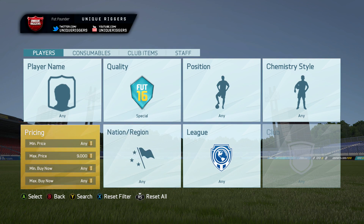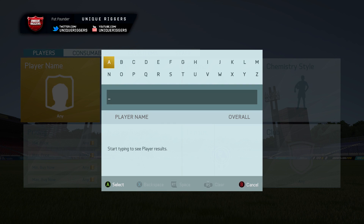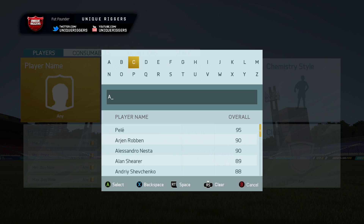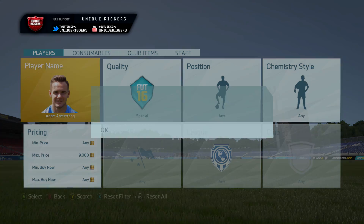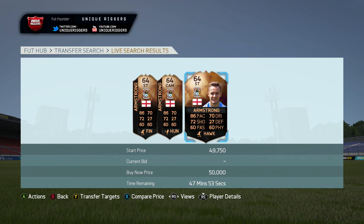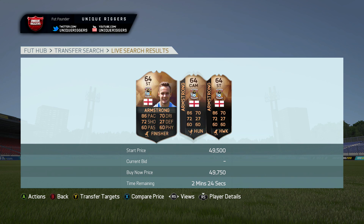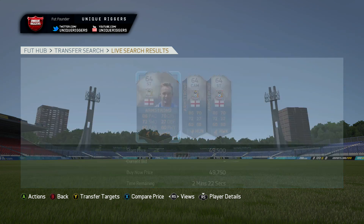Just put 9,000 for max price with 'special' in the search, click compare price on the players and see if they're a good deal. For the other method, go to Futhead or Futwiz, load up a list of bronze and silver English players who are in form, and just search them up on the market. The English ones are usually the best because English bronze and silver teams are quite common, so they can be pretty good to trade with.